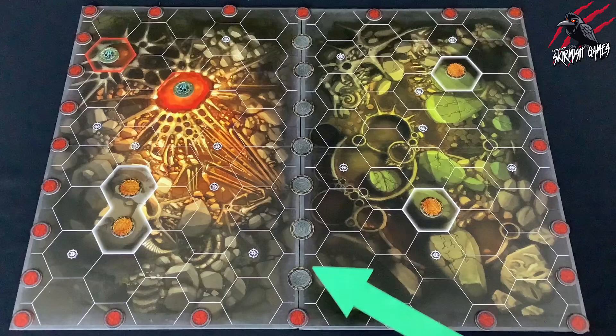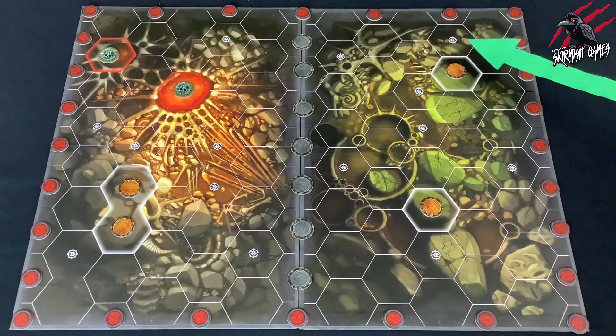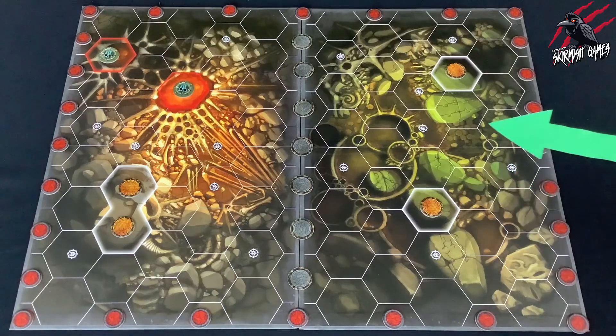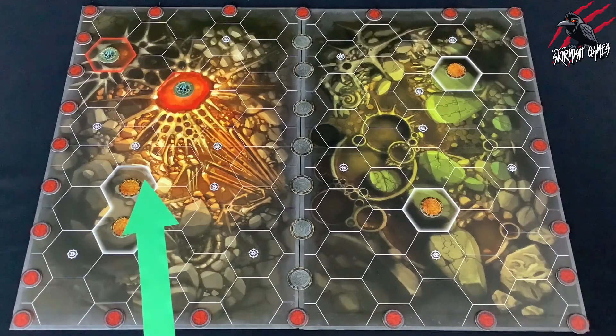Running through the centre where the two boards meet, you can see there are some grey tokens, and these grey tokens are placed in the hexes that are called completed hexes that act as no one's territory. All around the battlefield, these hexes that run along the edge, including the no one's territory hex, they're classed as edge hexes. Finally, all the hexes on one board that are playable hexes are classed as one player's territory. So this side of the board would be belonging to one player and this side of the board would belong to the other player.